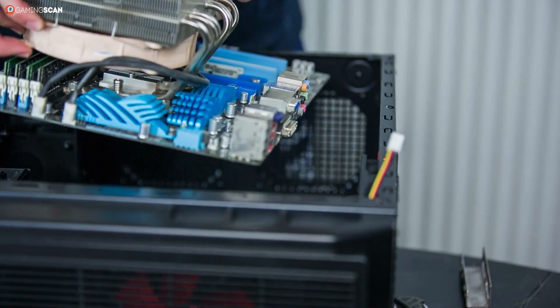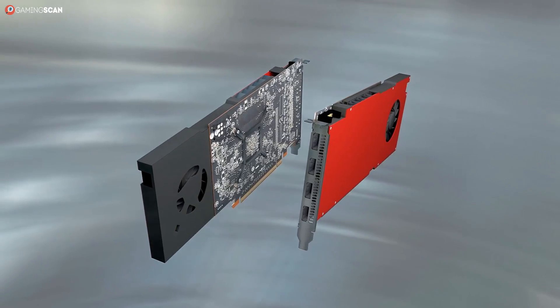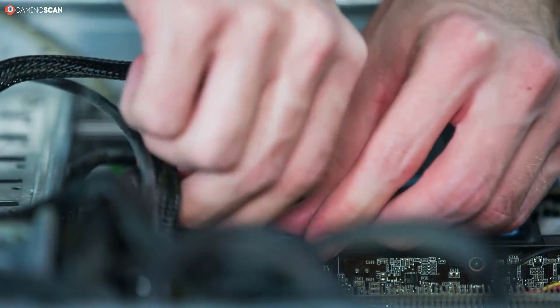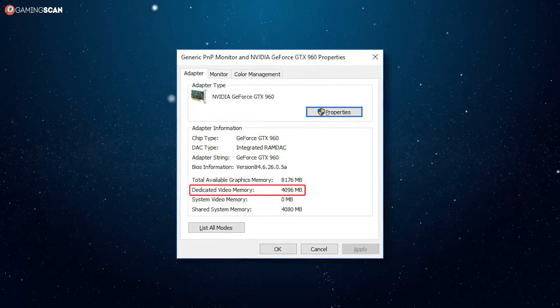If you've never built or upgraded a gaming PC before, things can get quite daunting once you start evaluating and comparing graphics cards. After all, graphics cards have a ton of specs that all sound super important. The good thing is they aren't all that important, at least not for gaming. So it's better to focus on a couple of key specs and let the rest work itself out. And one of the most important graphics card specs is video memory.